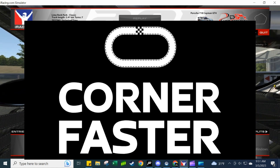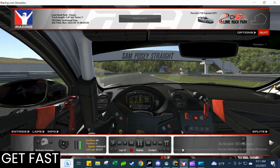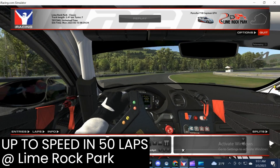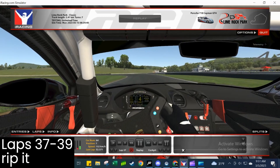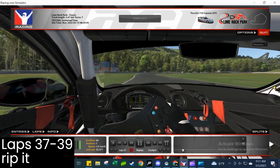Welcome back to the Corner Faster Get Fast series. We're at Myron Park in the Porsche Cayman GT4, going most of the way through 50 laps to get up to speed using the iRacing simulator. This video covers laps 37, 38, and 39, where we essentially send it in each corner, basically trying to rip it as hard as possible.